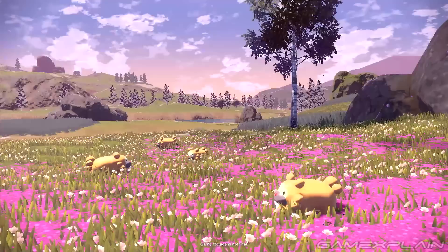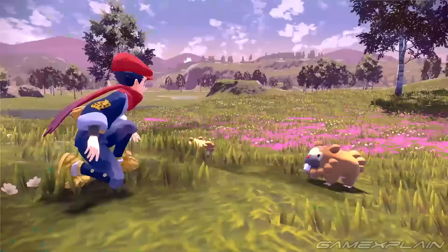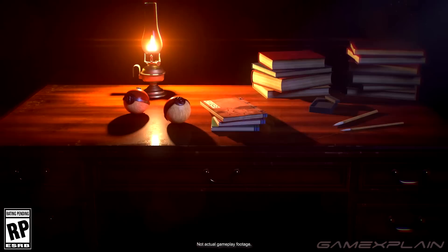Gone are the series of linear routes filled with random battles, instead replaced with a giant Breath of the Wild-style world, with expansive vistas, a proper day and night cycle, and Pokémon that apparently roam free, all taking place within a strange land that's also strangely familiar. Because this is in fact Sinnoh, the one from Gen 4's Diamond and Pearl, but quite unlike we've ever seen it before. The narrator explains that the setting is a long time ago.